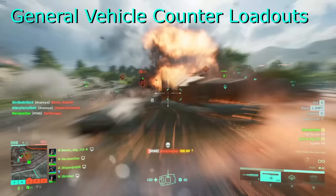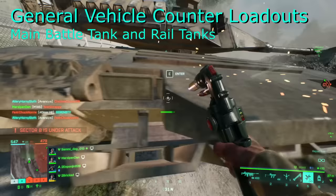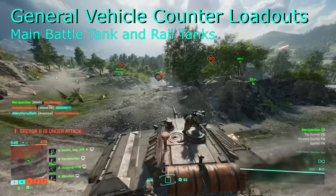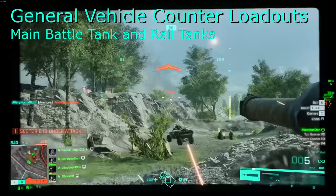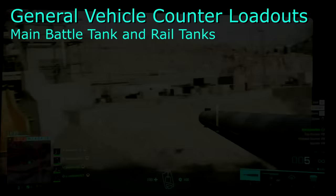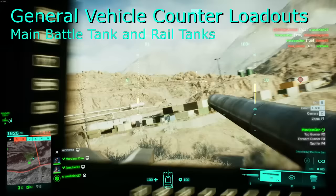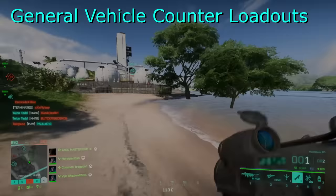Now that we've discussed the problem, let's discuss the usual loadout you'll see from these vehicles and why they're so difficult to deal with. Both the main battle tanks and the rail tanks will typically have thermal smoke and APS equipped. Since both of these use separate equipment slots, once one is on cooldown they'll just use the other, and when both are out they'll pull back to find cover to wait for them both to cool down. Combine this with the obscene amounts of damage they can dish out, and you have yourself a fight if you're unfortunate enough to take on one of these yourself.